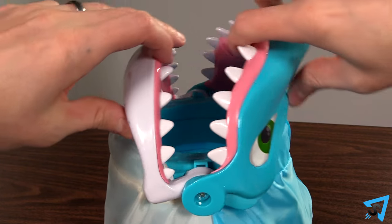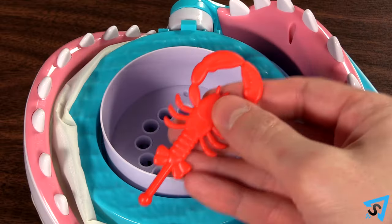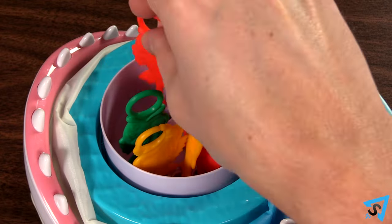Open the shark's jaws and push them down until they lock into the base. Push the 12 sea creatures into the holes in between the jaws until you hear a click.